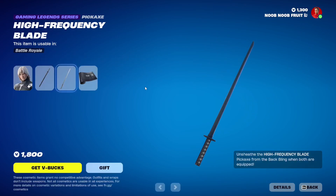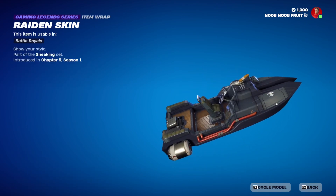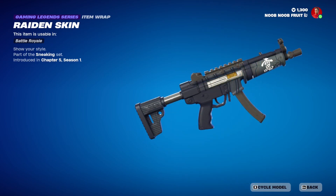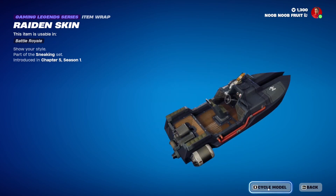Finally we have the wrap — the Raiden wrap. It's basically the same color scheme, and you have the logo right over here. Let's cycle the model and see what it looks like on other skins. I really like this — the symbol at the end is really, really dope.